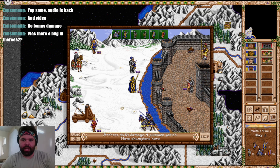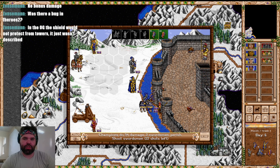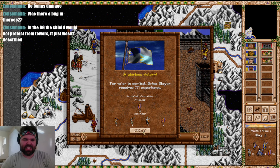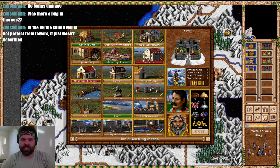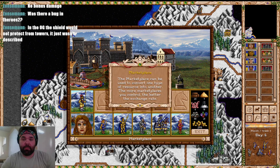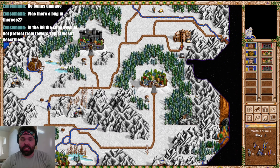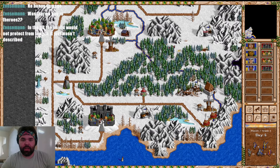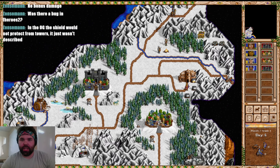We're going to probably take a hit from these Swordsmen but we're moving through the moat and past the ballista as quickly as possible. In the original game, Shield did not protect from towers — it just wasn't described that way. Shield as a spell is very good as it is — plus one defense and luck is terrific. I don't think it needs to also protect in these niche cases. We're immediately going to get the Jousting Arena — we might trade for the crystal necessary to get a Cathedral here tomorrow.